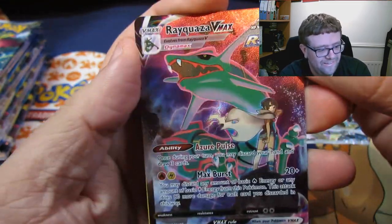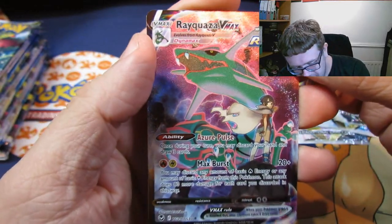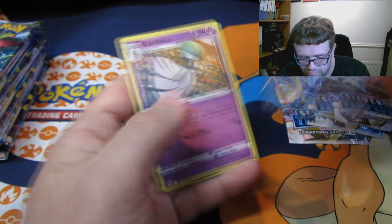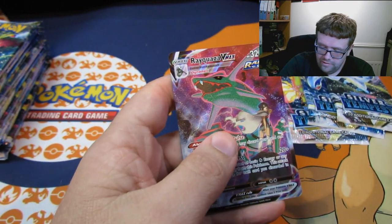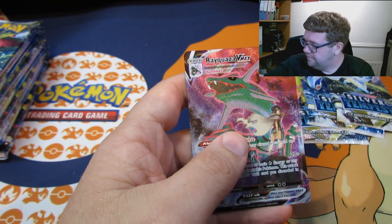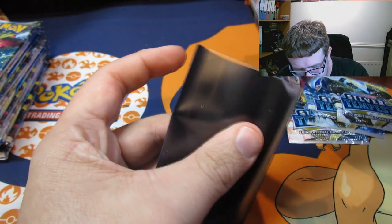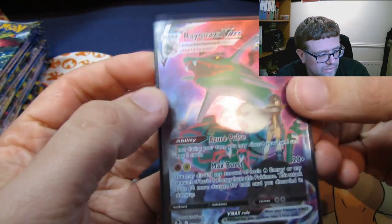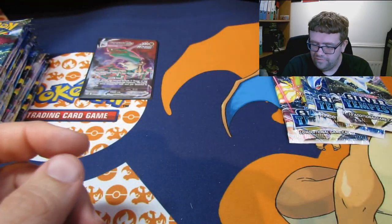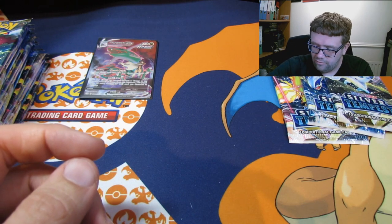That's a very good start. A Rayquaza V-Max, which is part of a subset I believe. And then we have a God of War — bring the rams! Well, that's one way to start this opening. Very nice. Lovely jubbly. Hopefully that stays the look we get for the whole opening.